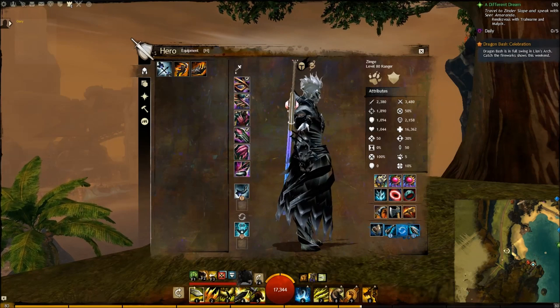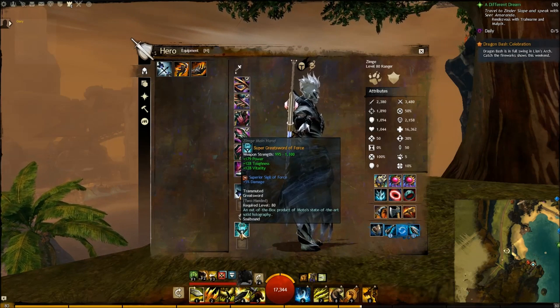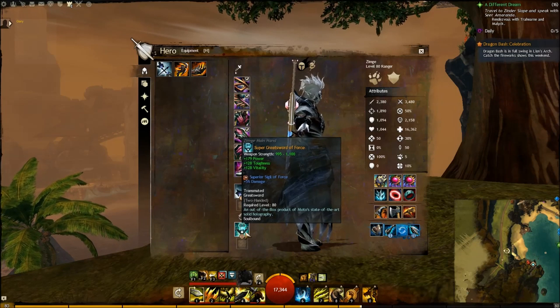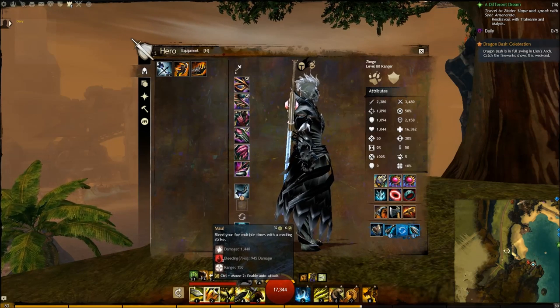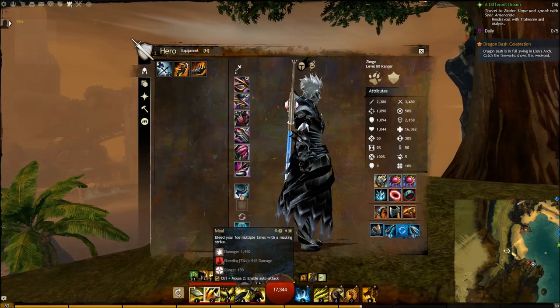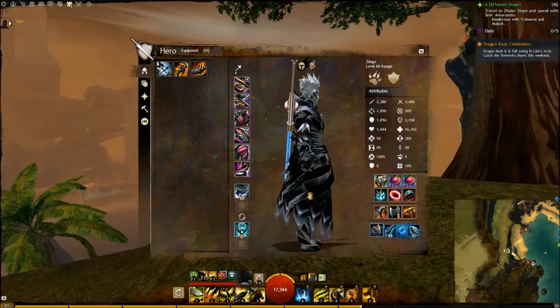To make up for that little loss of damage, I put in the Superior Sigil of Force to give yourself an extra 5% damage. I've seen multiple occasions where the number 2 attack, which is the strongest attack, has gone upwards of 7,000 in one blow, which is nice.